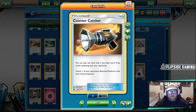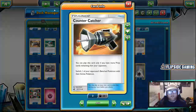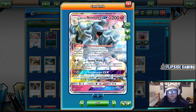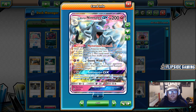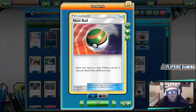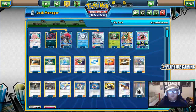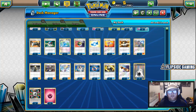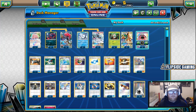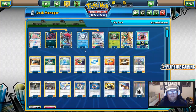Moving on to Trainers — we have one Counter Catcher. As mentioned, you like to lead with Vulpix and use Beacon, so if they go ahead by one prize, you can use Counter Catcher. You'll be able to search it out most times on your turn after Beacon, because you're going to Beacon for Alolan Ninetales and can search out any two items you want, one of which might be Counter Catcher. We have three Great Ball, four Nest Ball, and four Ultra Ball — 11 ball search total. Seven of them you don't have to discard cards for, which is great for the Lillie ball search engine we're using to primarily get our Pokemon out early.